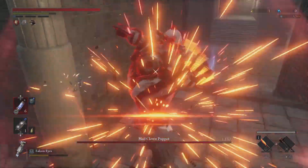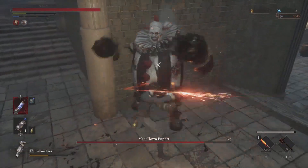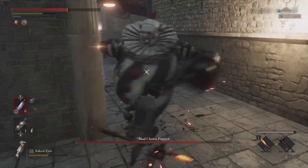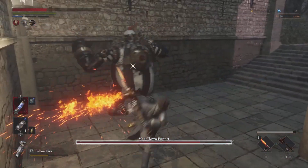When his health begins to glow in white, perform a heavy attack to knock him off balance and stun him. Then do a fatal attack that will deal significant damage. Mad Clown Puppet will often attack three times in a row.